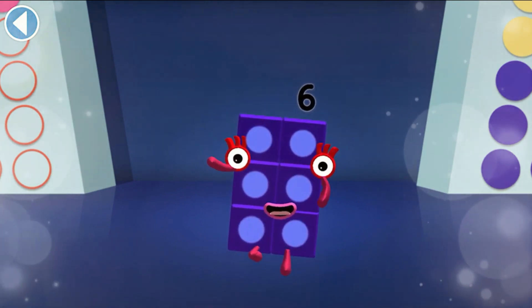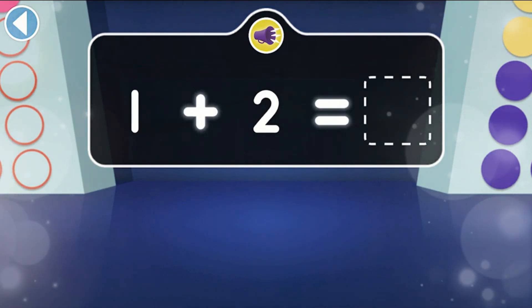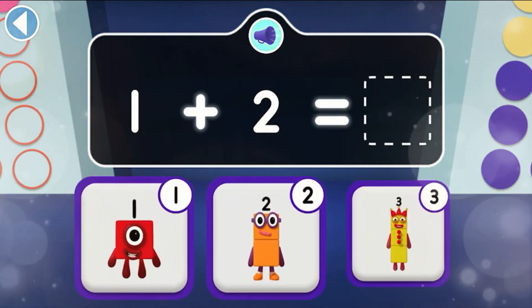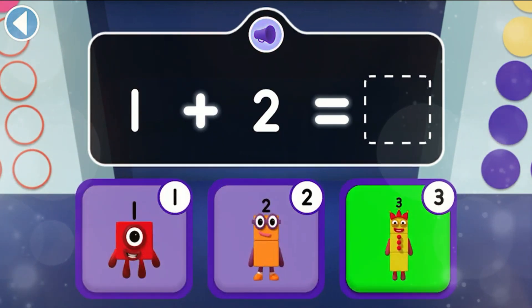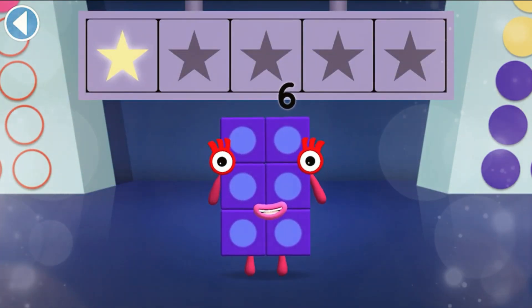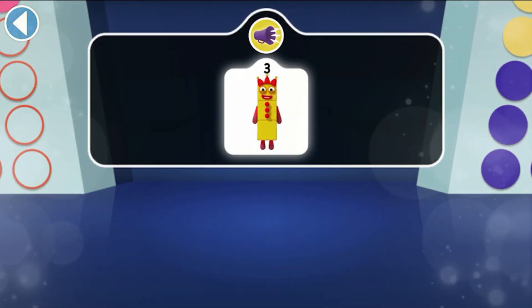Tap on the right answer. When 1 jumps onto 2, which number block do they turn into? Well done! You've won a super shiny star! Can you see 3's juggling balls? There are 3 of them!